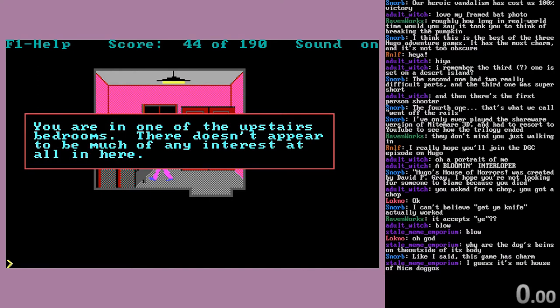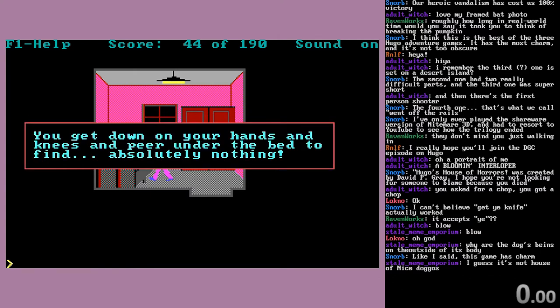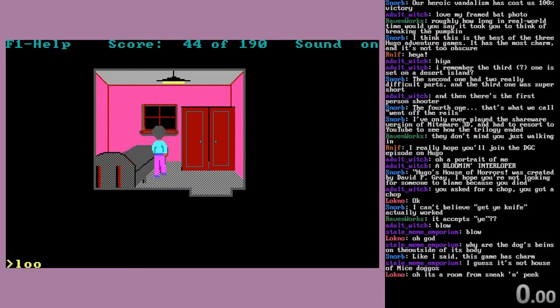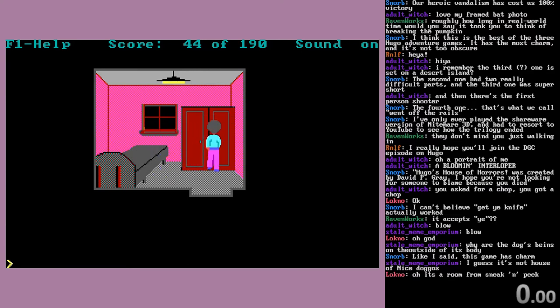You're in one of the upstairs bedrooms. There doesn't appear much of any interest at all in here. Check out the bed - get down on your hands and knees and peer under the bed to find absolutely nothing. It's nice of the game to just immediately assume that's what I meant. And if we look outside, pretty dark out there. You can just make out the outline of a shed below amongst some trees. Some stuff just doesn't really even have a description.